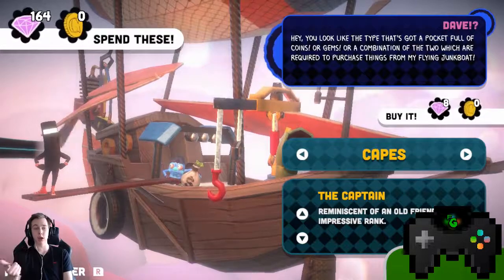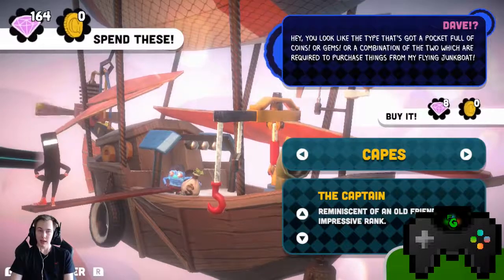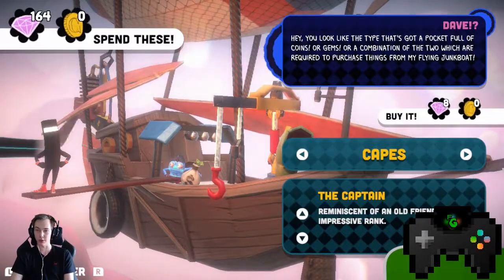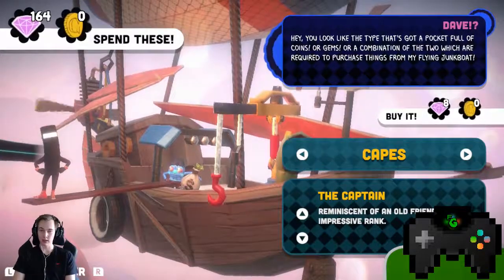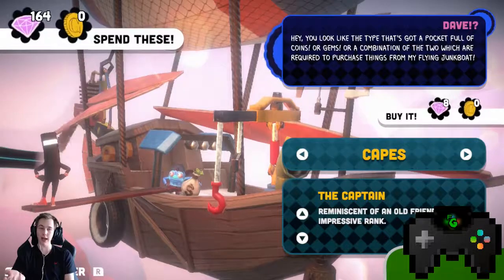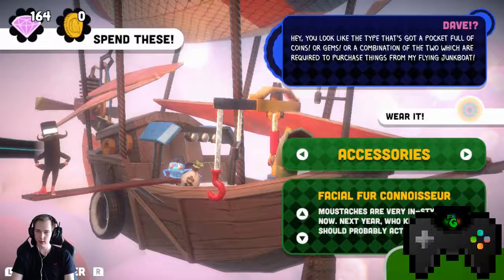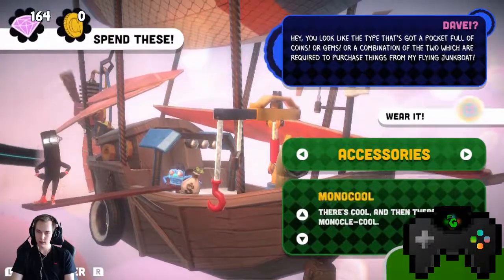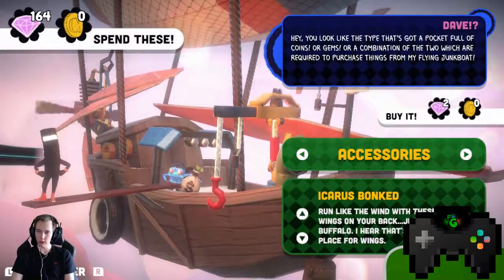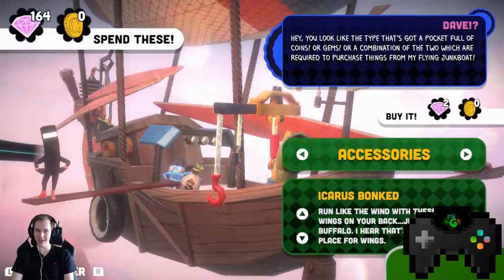Reminiscent of an old friend of impressive rank — the captain. Okay, this is a callback to Captain Video, one of the unlockable characters back in Runner 2. It's the only thing that seems like it would have come straight out of the BitTrip series itself, because Captain Video kind of looks reminiscent of Commander Video, as if he were a higher-up. And then the Icarus Bunt: run like the wind with these little wings on your back — just don't go to Buffalo, I hear that's a dangerous place.